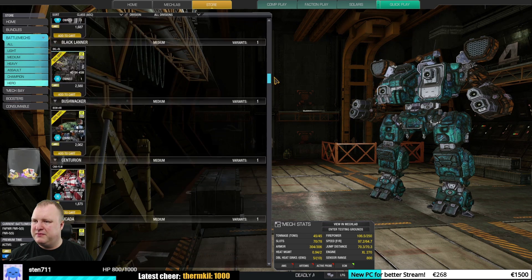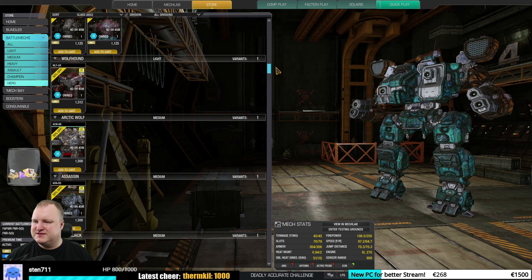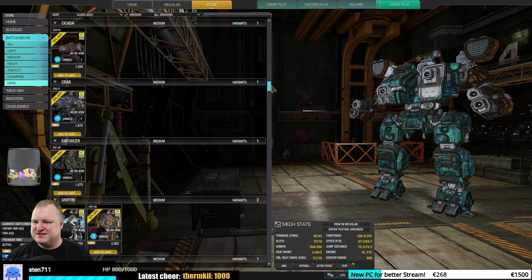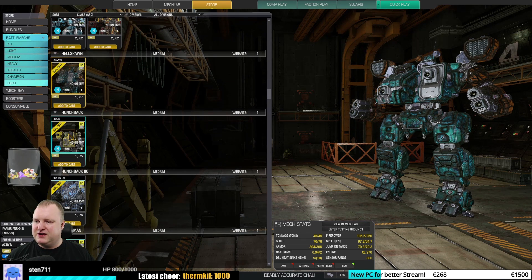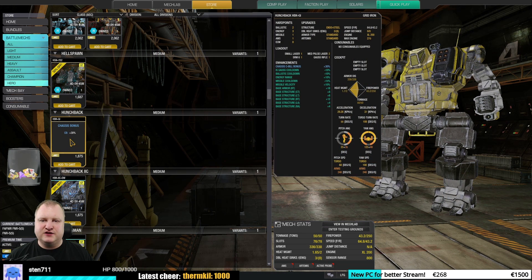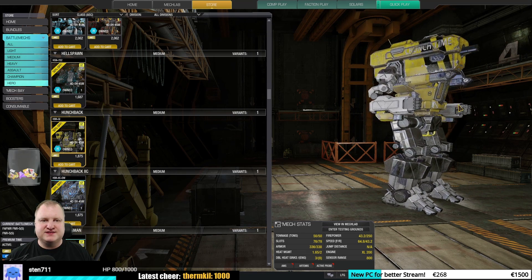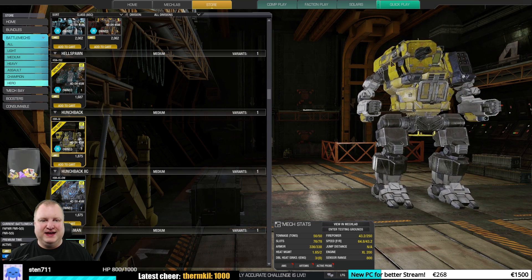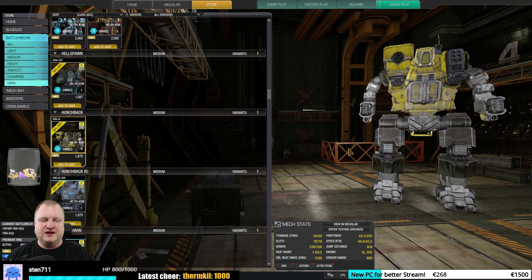The Hunchback Gridiron has a bonus cooldown on the Inner Sphere Gauss as well as ballistics — you actually get 20% Gauss cooldown on this thing, which is not too bad. It's definitely not the strongest Hunchback out there, but it has nice writing on the torso and is a solid mech. I would say okay to good.